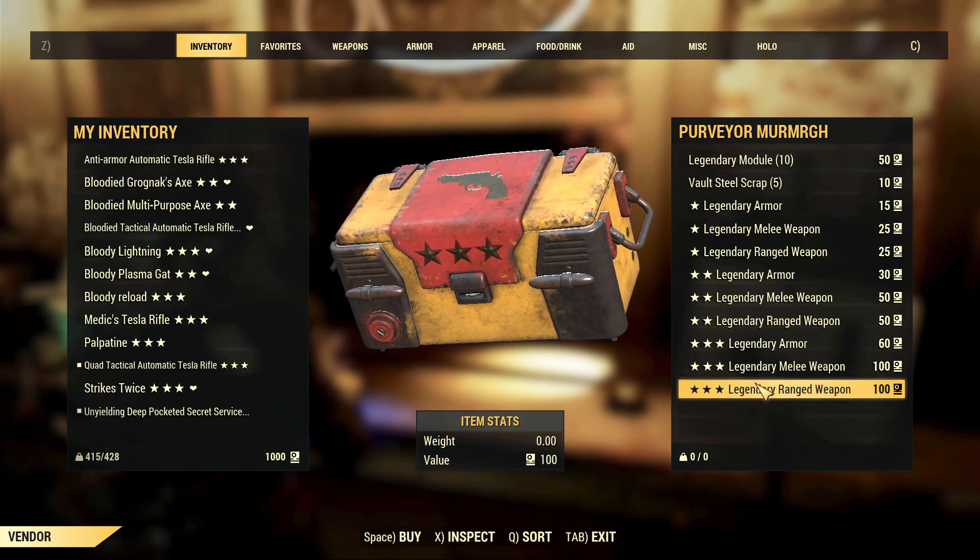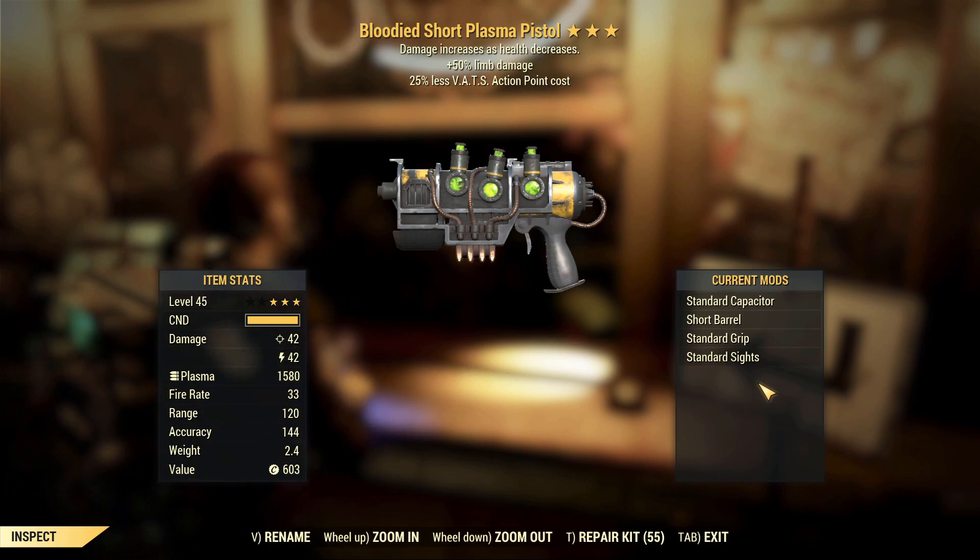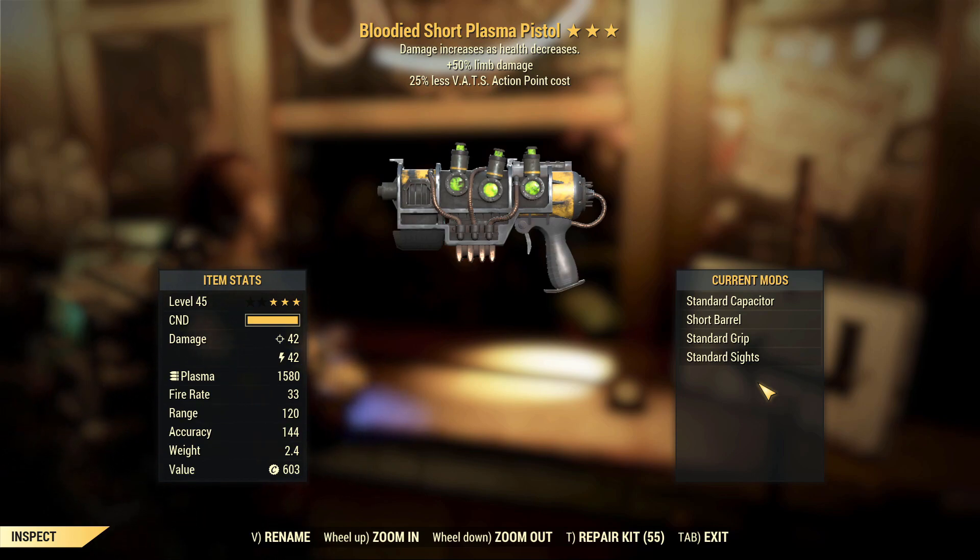First pick for character two: Bloodied Short Plasma Pistol. The limb damage, less VATS cost, and bloodied make it a weapon that's usable, especially if you're running a bloodied commando build of some sort.